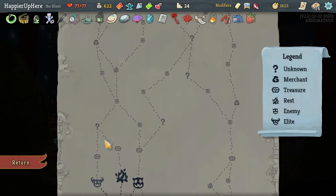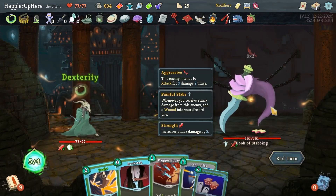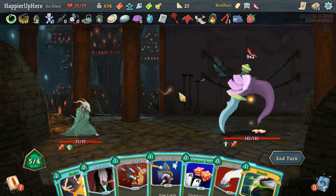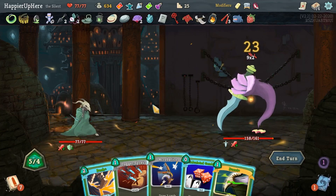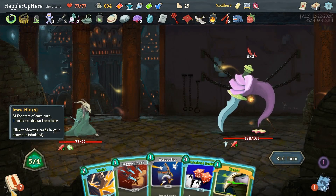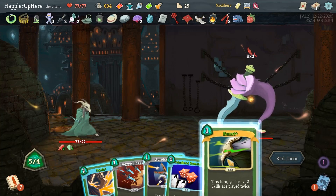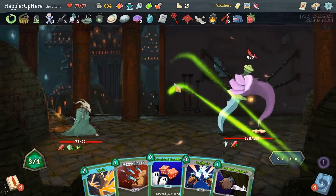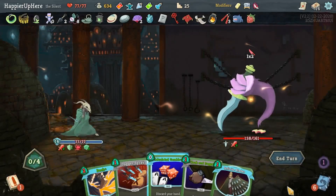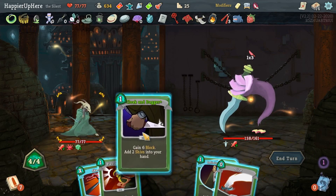I'm going far left — two more question marks and a shop versus other paths. This is why I wanted the Dash in my opening hand. Could I Burst the Acrobatics? Do I want to pick up Wraith Form? Not a bad idea. Let's do Slice, Backstab — if I Burst the Acrobatics I won't be able to play the Dash, but I'm very likely to draw Wraith Form. Let's do that — Burst Acrobatics, Deflect, and Wraith Form. Three incoming — I need some block. Cloak and Dagger, Infinite Blades, Slice, Shiv, Shiv, and Skewer.